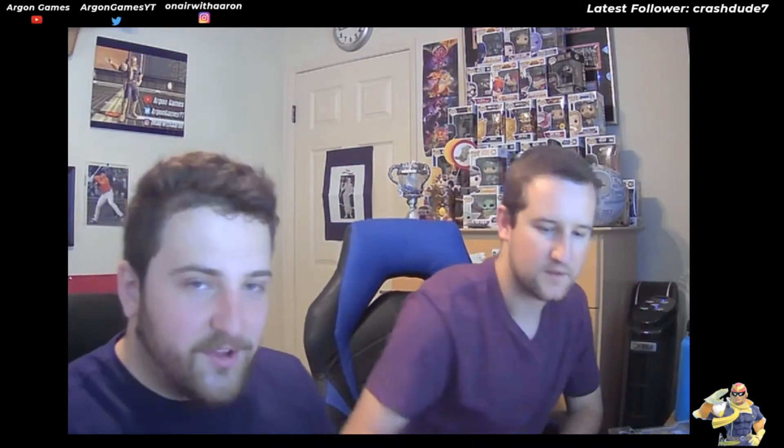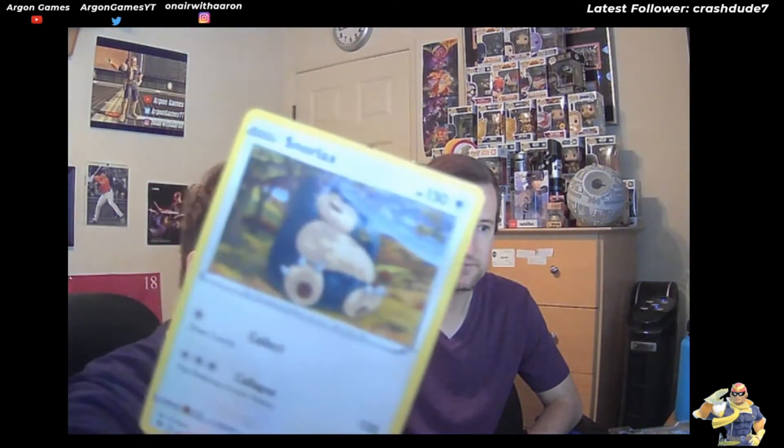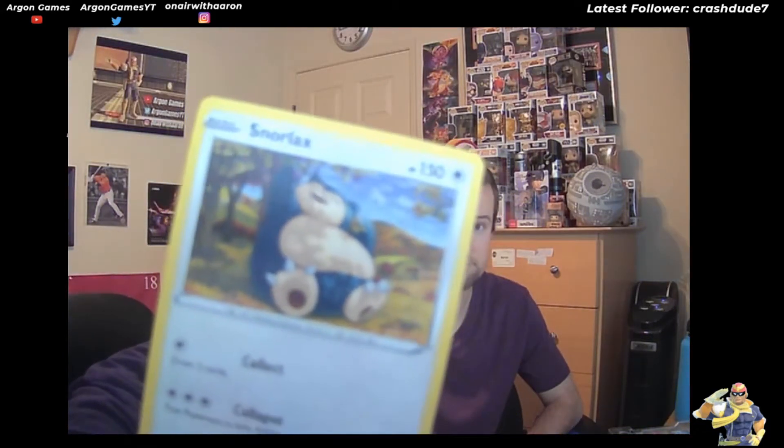Burning Scarf. Galarian Farfetch'd - he was actually kind of cool, they made him a fighting type. We got a Caterpie and then a third Galarian Farfetch'd but a reverse holo this time. Oh you're kidding me - seems a bit farfetch'd, honestly. Let's see what the last card is. A non-holo Snorlax - see him just chilling right there sitting under a tree with some nice shading.